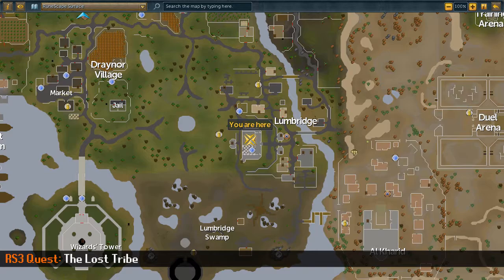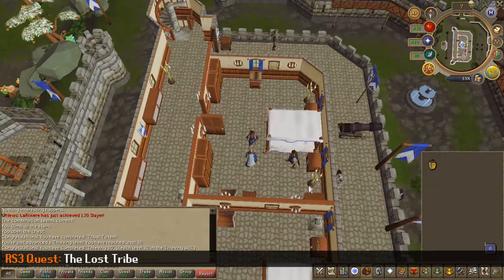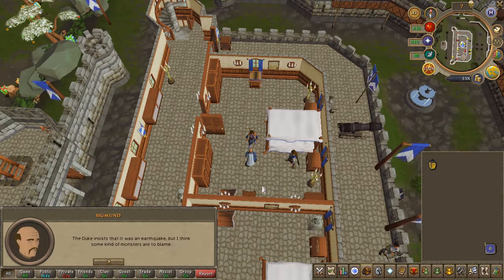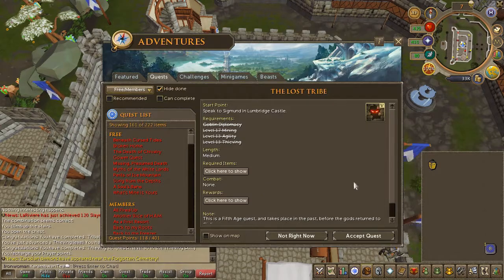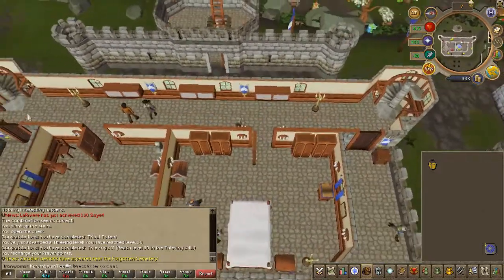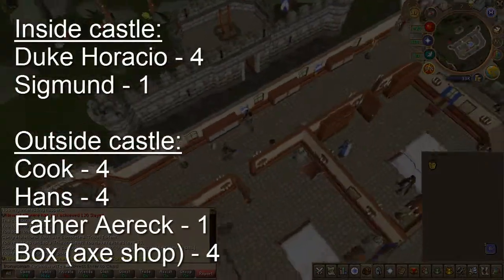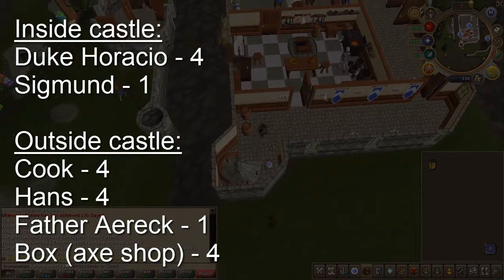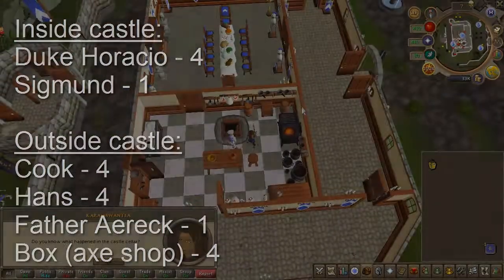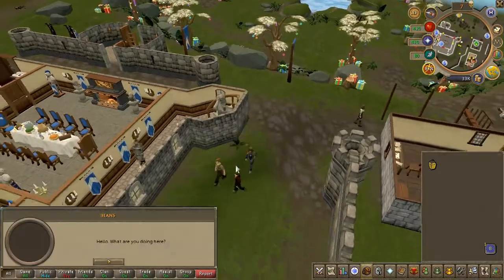To begin the quest, speak to Sigmund on the second floor of the Lumbridge Castle. Choose the first chat option, then accept the quest. Right outside the castle you're going to find multiple NPCs — go ahead and talk to them. On screen I'll show you a quick summary and their chat options. Do so until one of them mentions a goblin.